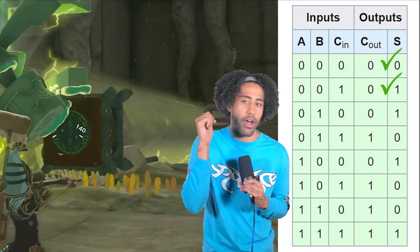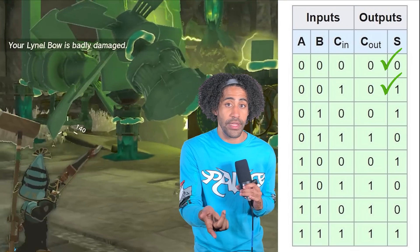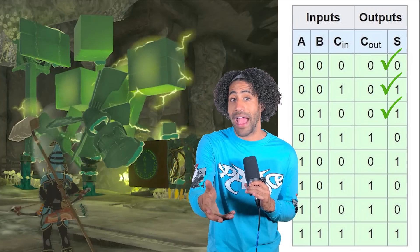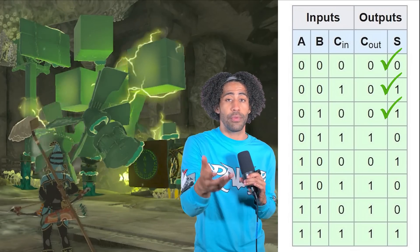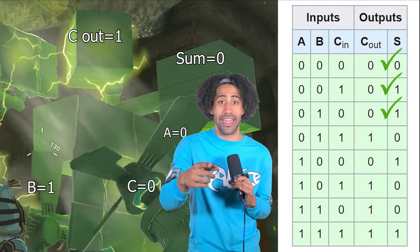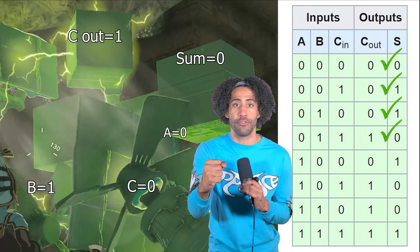Boom. Okay, now off with input C and on with input B, which should still be 0, 1. Now let's turn C back on. So that means it's 0 plus 1 plus 1, which is 2. So 10 in binary. Beautiful, baby.